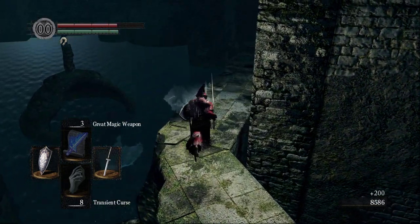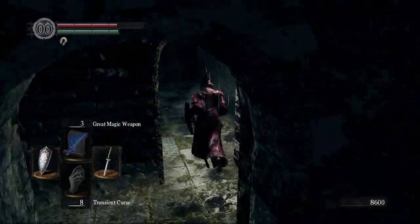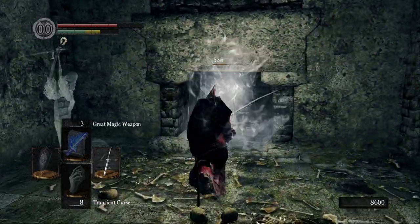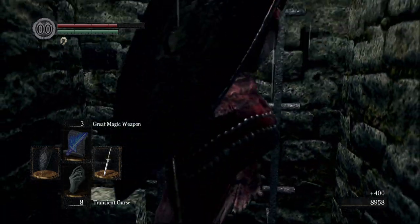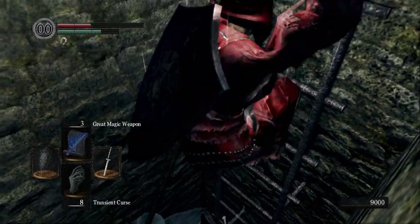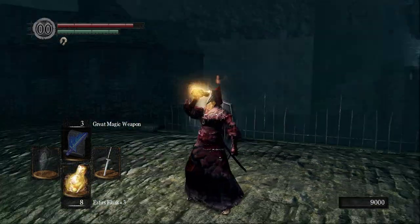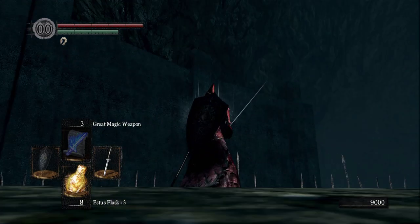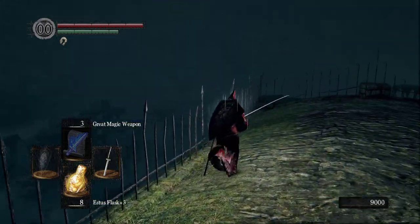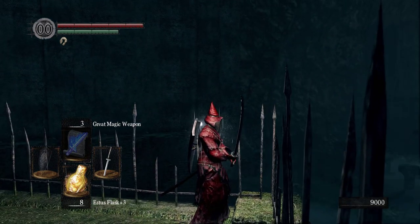I don't actually know if they're infinitely spawning from this area. Once you get under the roof, though, the ghosts leave you alone, which is good because I don't like them. Up there is Firelink Shrine. And the door right here — we've seen this door from the other side. I'm starting to think this is the door in the Valley of the Drakes, the huge door with all those drakes.